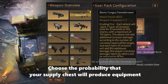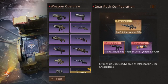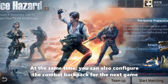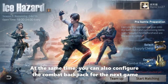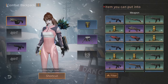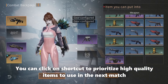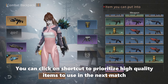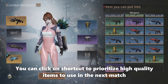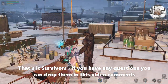Choose the probability that your supply chest will produce equipment. For locked weapons, you need to earn the formula first. You can also configure the combat backpack for the next game. You can click on the shortcut to prioritize high quality items to use in the next match.